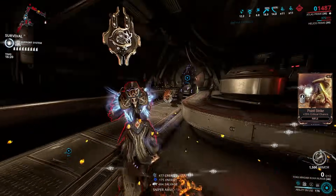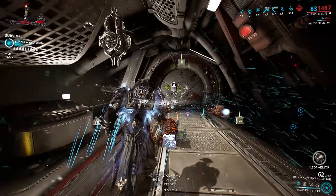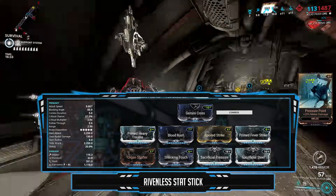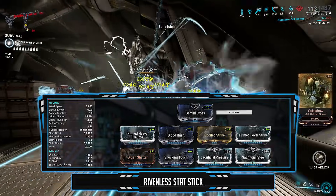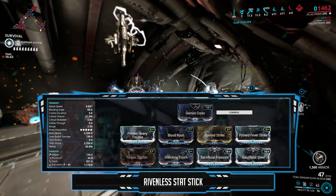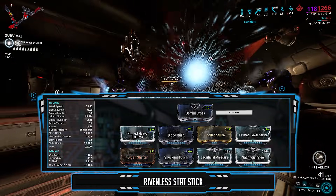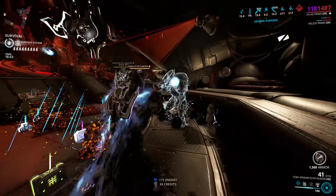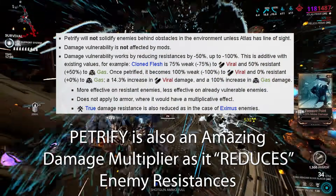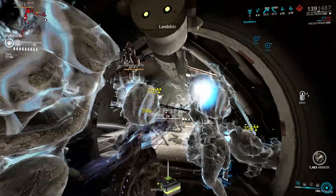Now for the stat stick build — remember what I said about stat sticks. This is a non-riven build: raw damage, two forms of crits with Blood Rush and Sacrificial Steel, modded for Corrosive because it's the best raw damage element and works well for a lot of enemy units, crit multiplier, and an Impact mod since Landslide's main damage type is Impact. No need for attack speed, range, or any of that since it does not affect Landslide. For focus school, I'm running Naramon to maintain my combo counter for more damage.